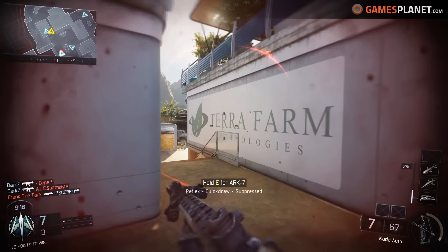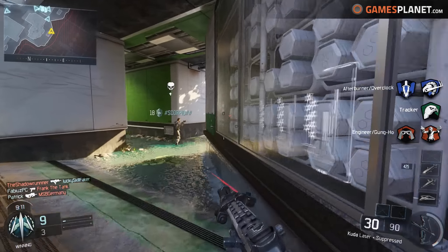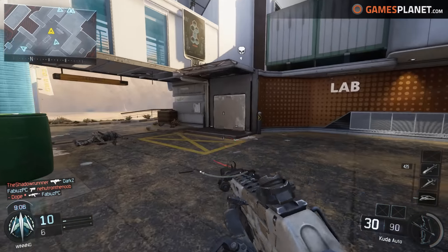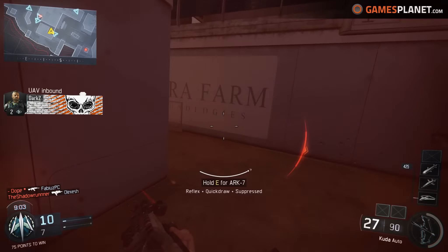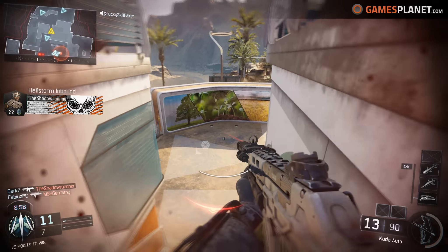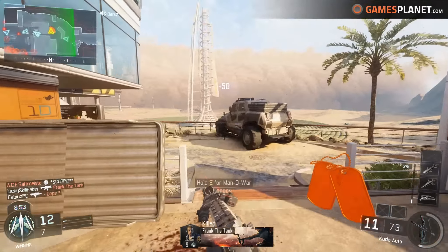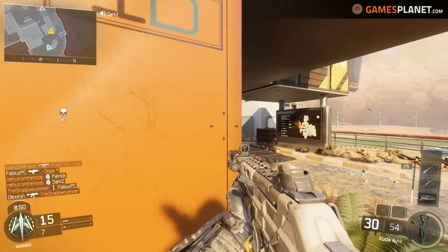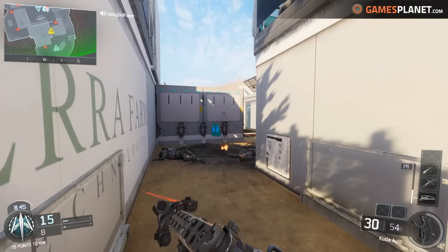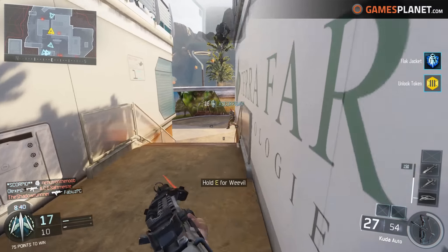Also, wir haben ein paar Neuerungen in Black Ops 3. Erstmal haben wir die Specialists — das sind quasi neue Klassen zusätzlich zum Create-A-Class-System. Die haben spezielle Fähigkeiten, normalerweise zwei, und eine davon kann man für die eigene Klasse auswählen. Ich habe hier den Outrider. Bei dem kann man zwischen einem Vision Pulse — eine Art Wallhack — oder dem Compound-Bow wählen, den man unten rechts in der Ecke sehen kann. Diese Specialist-Fähigkeiten füllen sich übers Spiel hinweg auf, dauern so zwei bis drei Minuten, abhängig von Kills, Punkten und ausgerüsteten Perks.